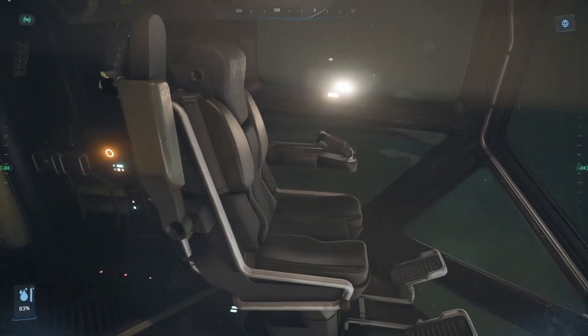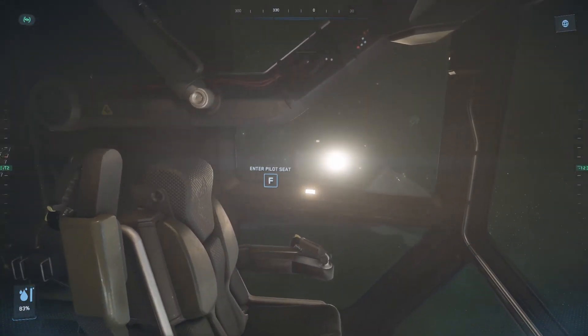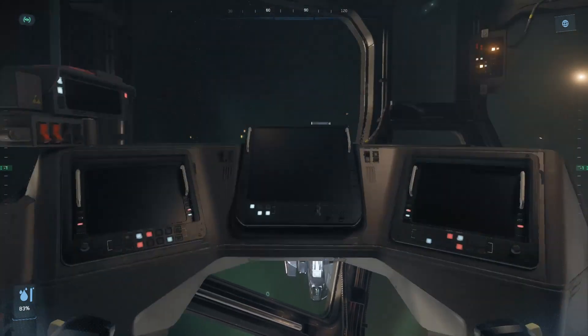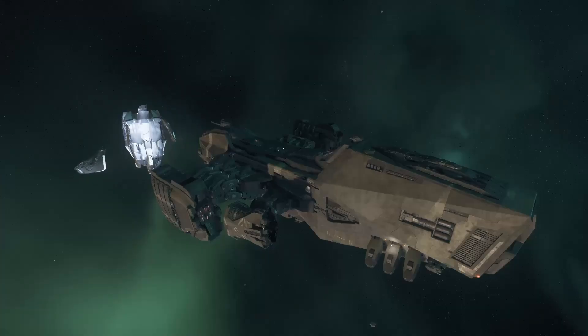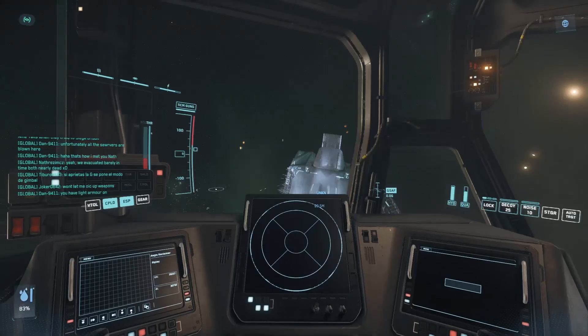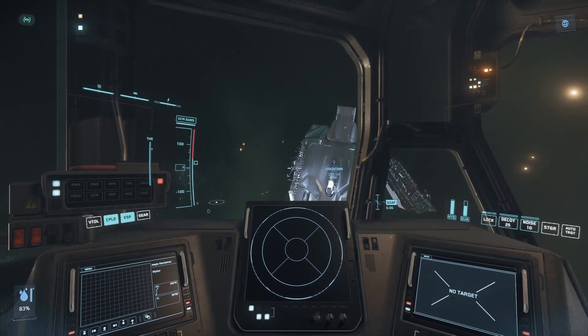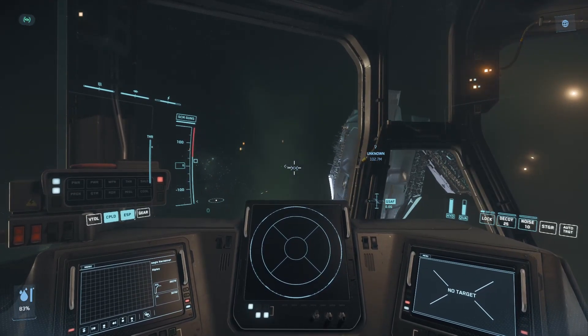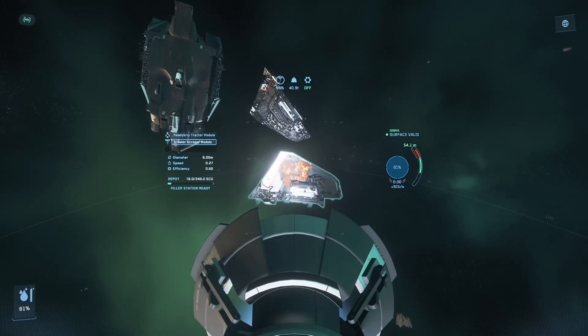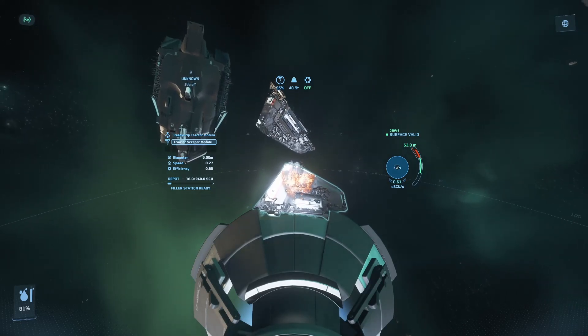Start off as per usual by scraping every inch of RMC you can find. Remember, this is where your real profit comes from — this is why you are here, so take your time. After fracturing the ship, however, take a minute to let the pieces settle. The previous scraped instance of the ship despawns, and a fractured instance of the ship spawns in its place, complete with an entirely new and intact outer shell on each piece, which you can now scrape once again to double your RMC intake.